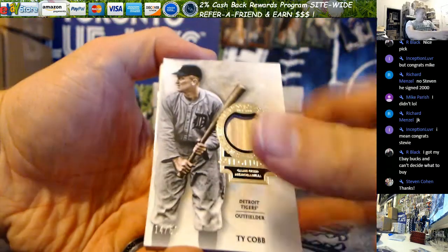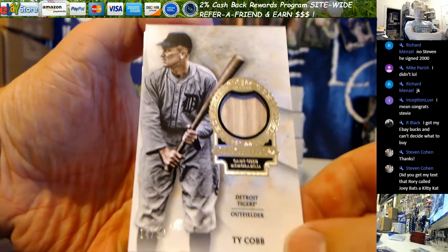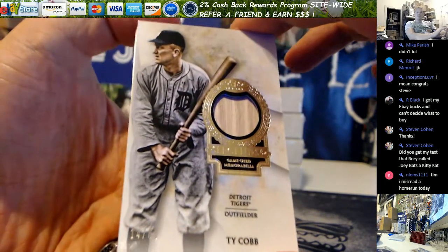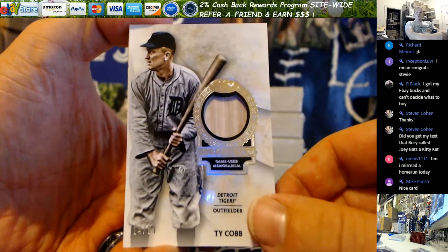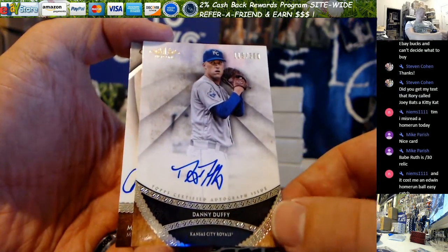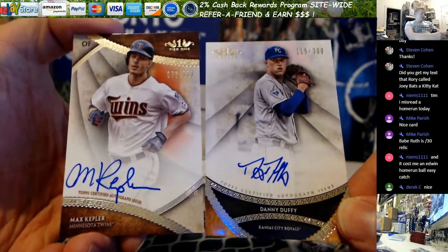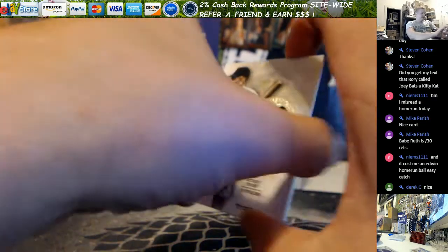Hall of Fame legend Stevie - wow, short printed on a 60. Ty Cobb, so another one of the legends that's SP. I tell you, the SP cases seem to run together here. Pretty much all the low numbered base autos and then nice legends relic SP - 14 out of 60 on the Ty Cobb. Game used bat relic. Danny Duffy for the Royals, not a short print on the 300. Oh, it was an Edwin home run ball - damn dude. 173 out of 300 Kepler, so Duffy and Kepler - AL Central pack again. Sweet Ty Cobb.